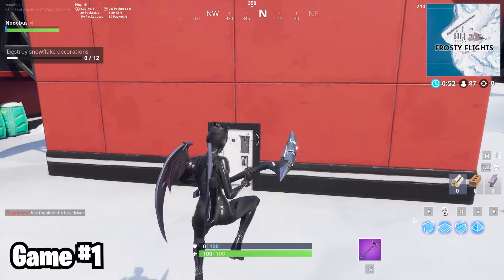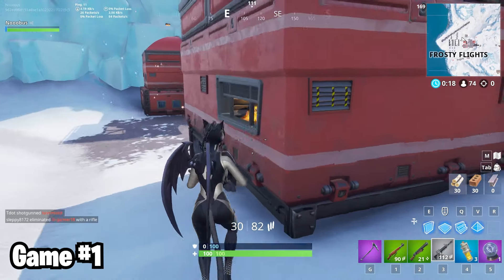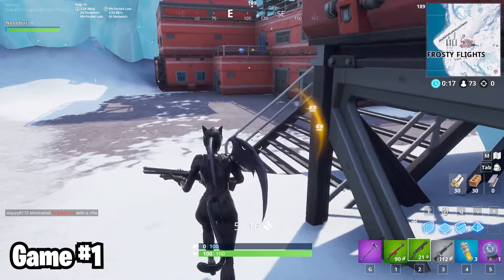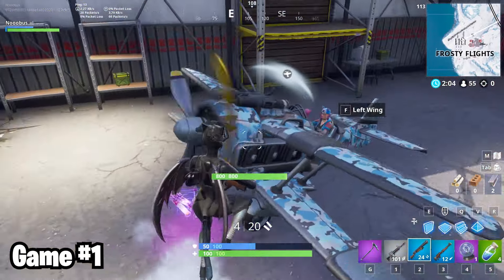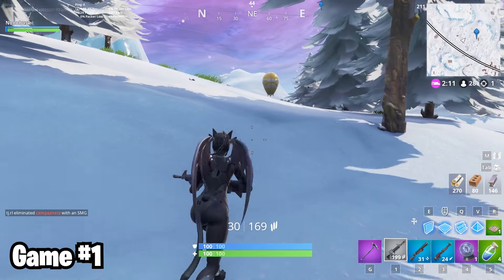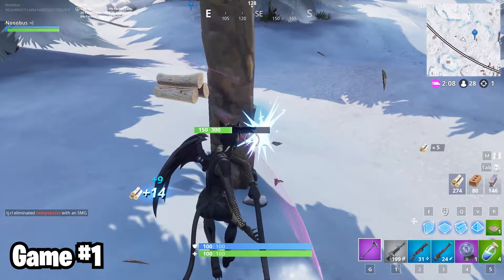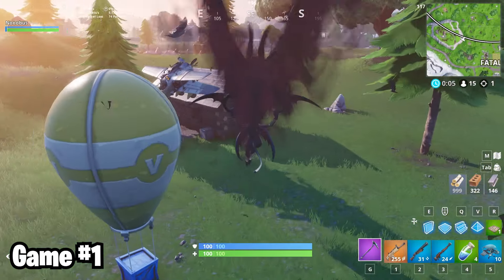Despite having landed at Frosty many times before in the past, I didn't really know where to drop into in game one. Frosty's surrounded by a lot of elevated land, which makes it pretty hard to drop into where you want to. The first few games of 100 drops is always a lot of experimentation anyway, but you'll see pretty soon that landing at Frosty gets me tons of wins. But in game one, I left Frosty with some pretty lackluster loot. I haven't landed here consistently in about five years. As with every other game in this video, I left with a plane and did some supply drop hunting.